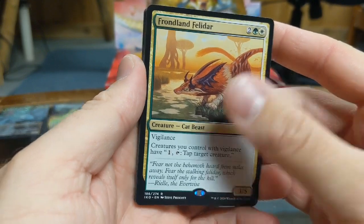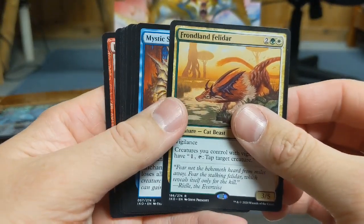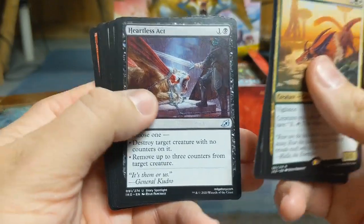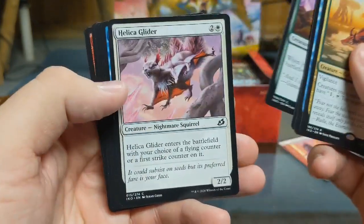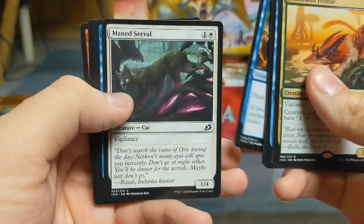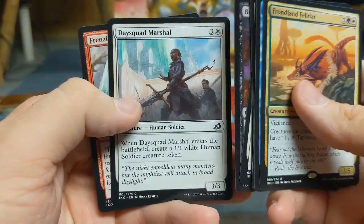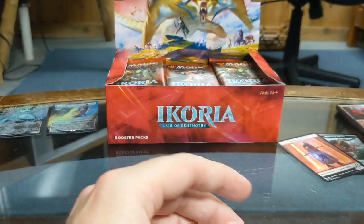Frondland Felidar — I'm pretty sure I've seen this one in a Tolarian video. Mystic Subdual, Unbreakable Bond, Heartless Act, Mysterious Egg, Honey Mammoth — cool art — Helica Glider, Crustacean, Mained Serval, Startling Development, Bushmeat Poacher again, Day Squad Marshal, and Frenzied Raptor. Awesome.